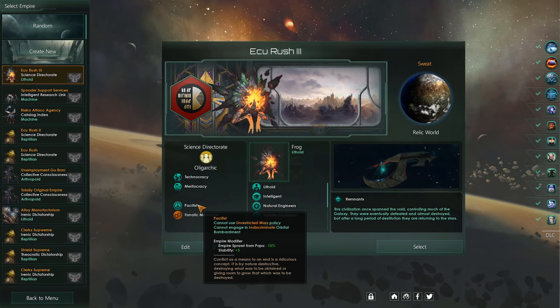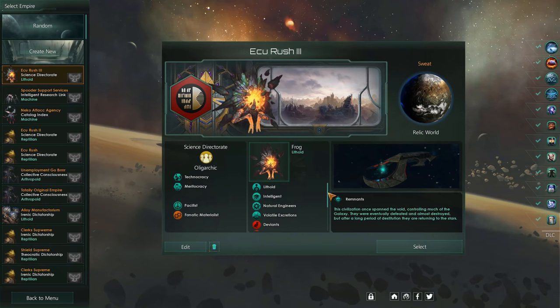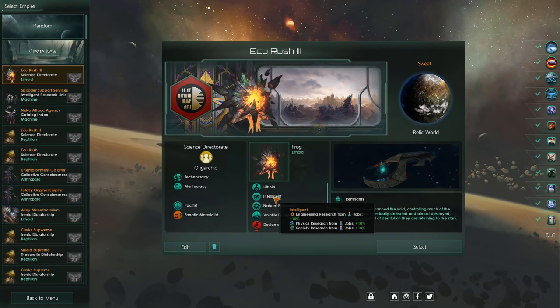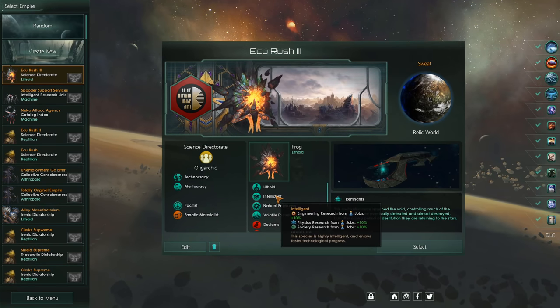And since we're not planning on going to war super early, it's completely fine. Later on, we're going to be able to do Liberation Wars and liberate and integrate our fellow Empires. As far as our species goes, we are running Intelligent Natural Engineers. This gives us a 25% increase in Engineering Output, as well as 10% in the two other categories. This is essential for getting tech as early as possible.